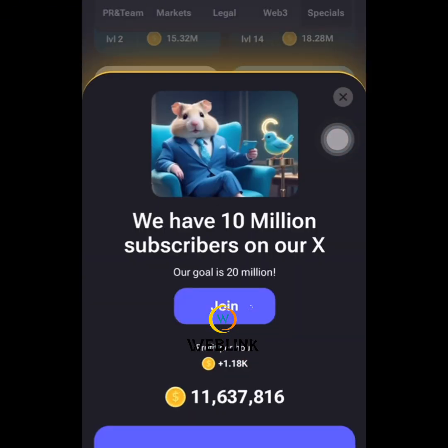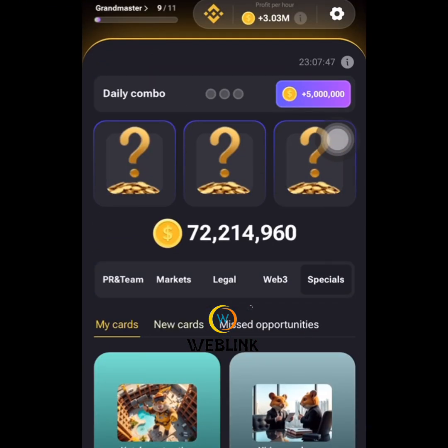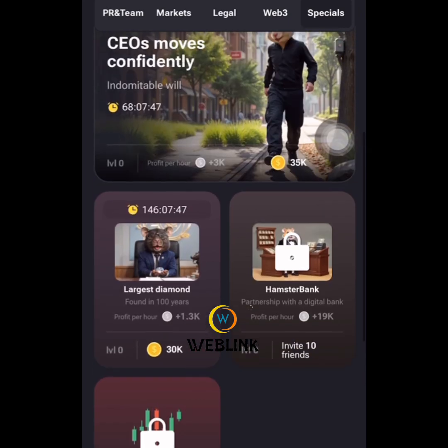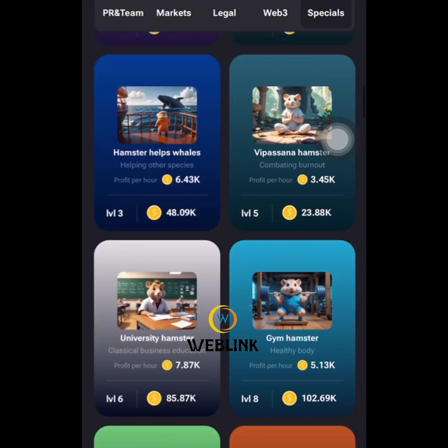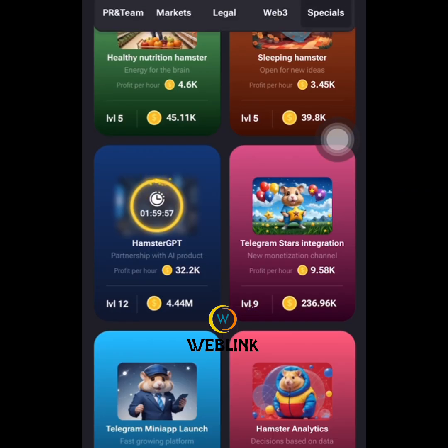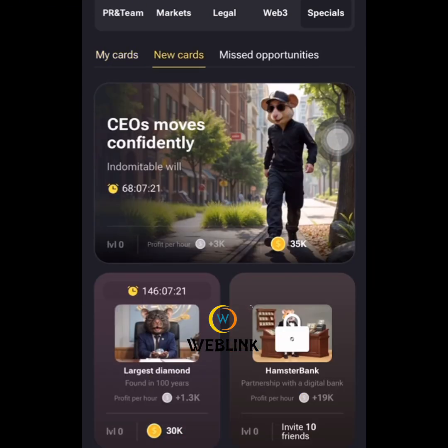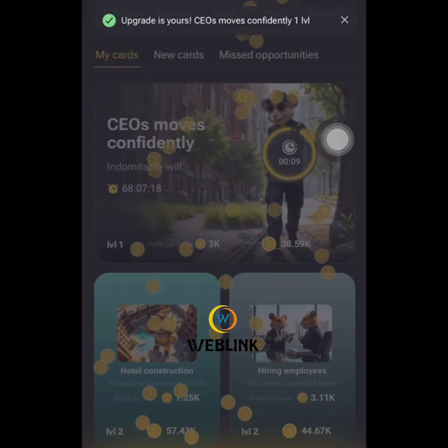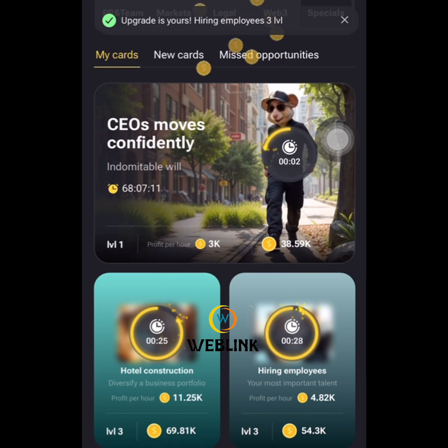The last card is Hamster GPT. Let's look for it under Special. Hamster GPT is the last card for today. I can actually buy this one because it's only 2.3 million Hamster Combat coins — just to increase my profit per hour. Let's purchase this new card to add to our profit per hour.